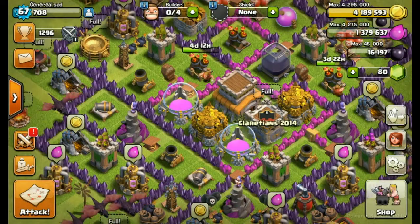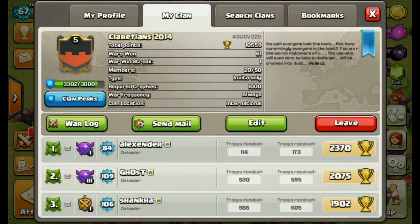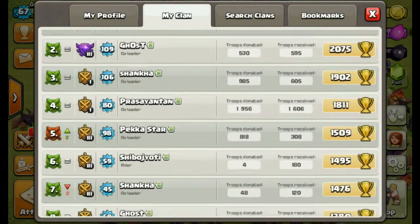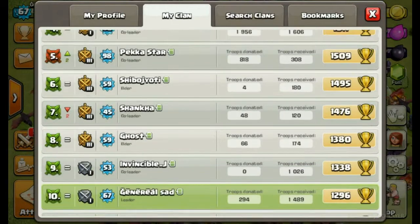Hi guys, I'm General Saad. Here's my clan, Cladations 2014, gonna kill the clan castle. It's gonna get level 6 clan, though I'm not there - did I get kicked? No, yeah, I'm there. 2 days and I went down, great.